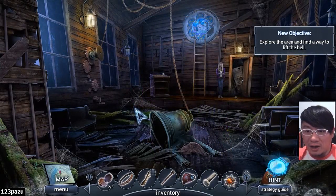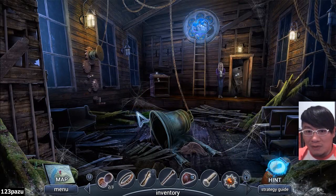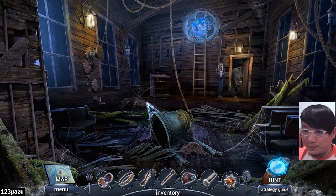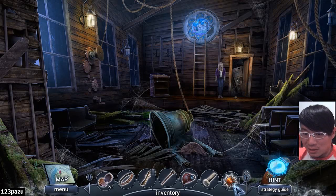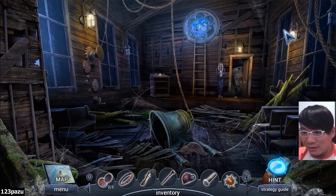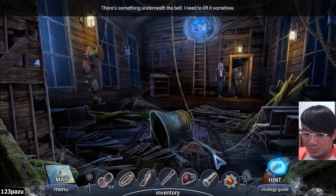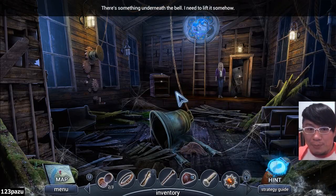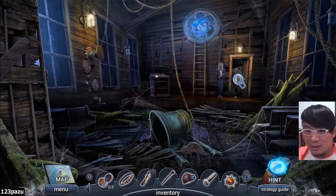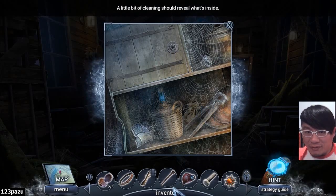New objective: explore the area and find a way to lift the bell. So this tall man is supposed to be the one with the tree mask? The tree person. Is he the tall man? I wish you could describe the tall man for me — you left it a little bit unclear. So lifting the bell, we have the mechanism here. Just missing cartwheels. Spider webs — a bit of cleaning should reveal what's inside.